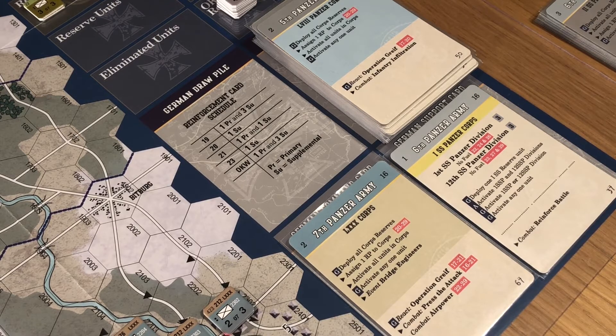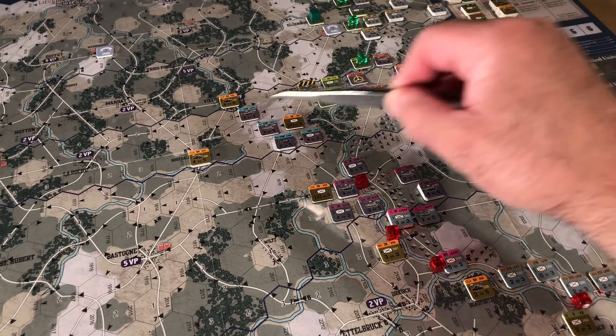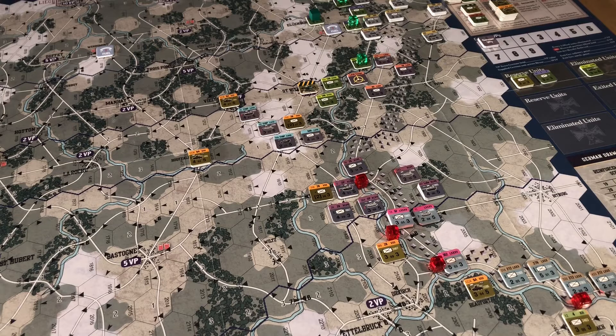When a German command card calls for the activation of a German formation, conduct the activation in the following sequence of steps. So we're going to activate. It's all 5th Panzer Army units I've activated there - I just started panicking thinking I'd been forgetting about objective markers. We've done the 66 core which caused all the trouble with the core marker and the army markers. It's only been 5th Panzer Army units that we've activated.